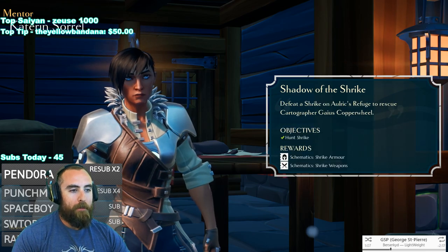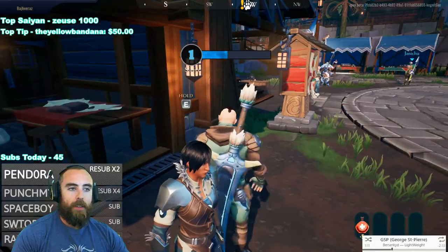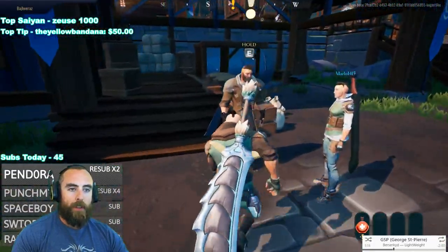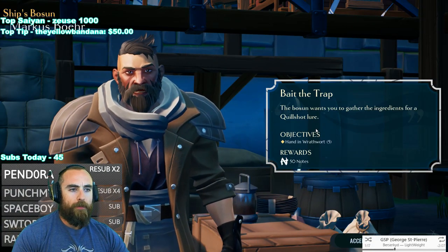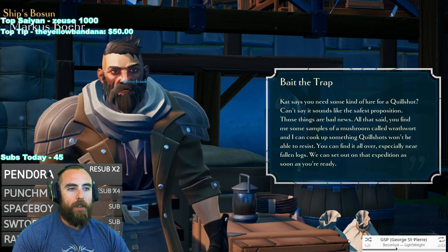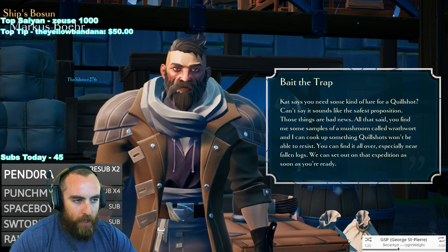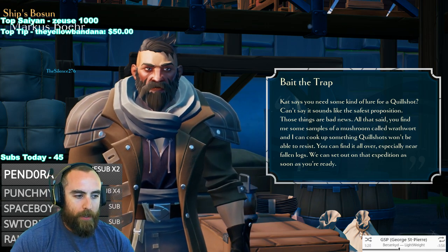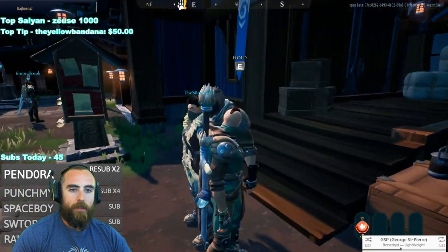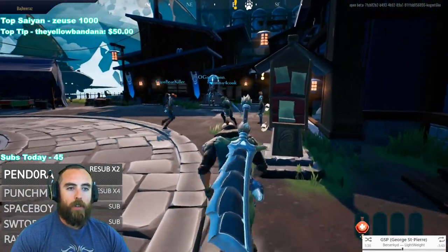A quill shot? What's that? Got more questies for this guy. Are we off again? A quill shot lure, eh? Wrathwart. I'm pretty sure I got some Wrathwart, I think. Don't I? Give him hell, Skipper. I got some Wrathwart. Where do I — what part do I turn it into?